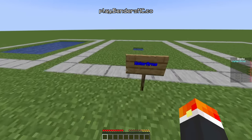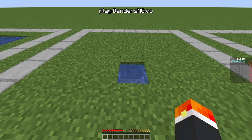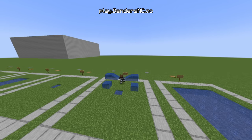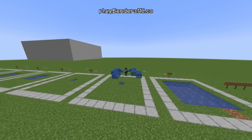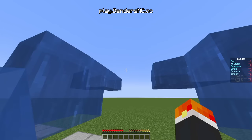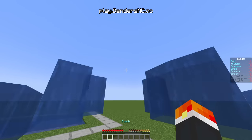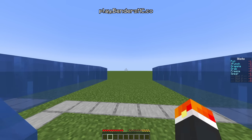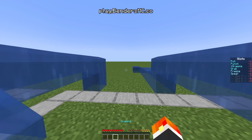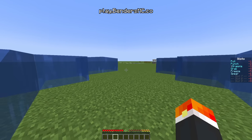Moving on, we have Water Arms. This move is pretty cool — there's a lot to say about it. You can activate it with either a water bottle in your inventory or a water source. Once activated, you have these two arms made of water. There are six different options. There's the pull option, where you can pull entities towards you. There is the punch option, which deals damage and is sort of the opposite of pull. Then there is the third option, grappling — if you grab onto a block, it'll throw you forward a pretty long distance.